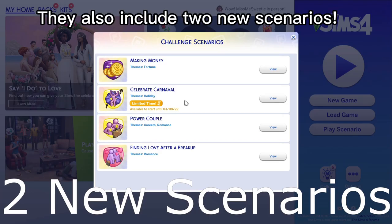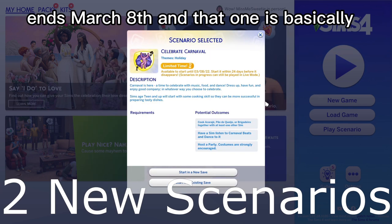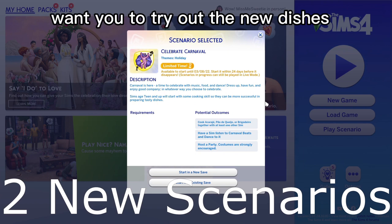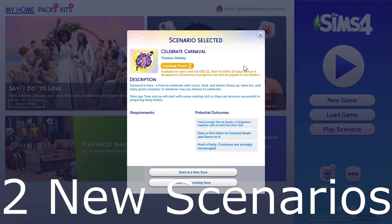They also included two new scenarios. The first is Celebrating Carnival, which is time-sensitive and ends March 8th. It's basically a fun-for-all — they just want you to try out the new dishes. There are five new dishes included in the special delivery, and they want you to listen to the new radio station and have a party. Pretty simple.